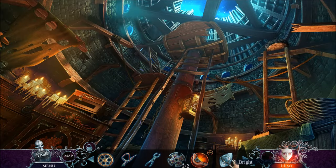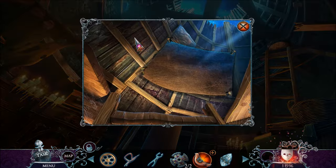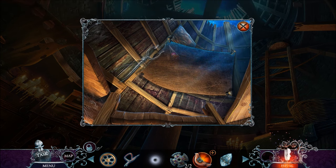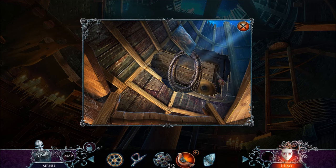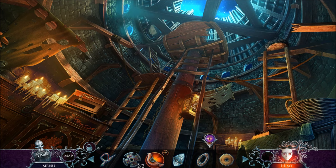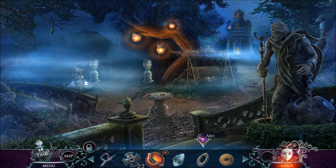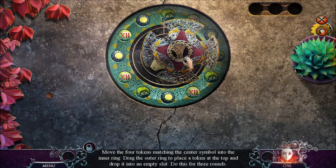No hidden objects challenge this time — it's a sundial plate and a bright crystal. There's something over here on the left. Let's undo these nails with a nail puller. That gives me two items — cogwheel rope. Let's put our sundial parts here on the sundial for a puzzle.